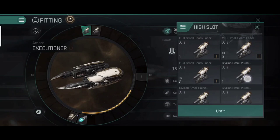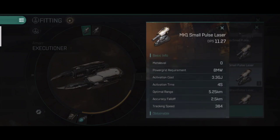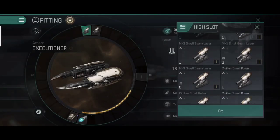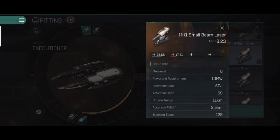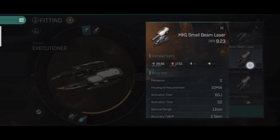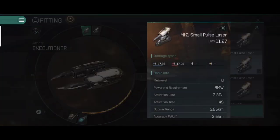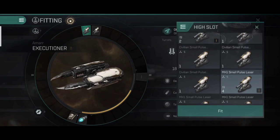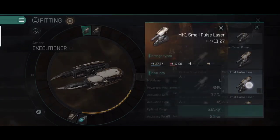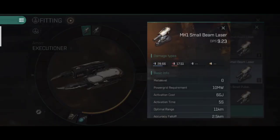Each weapon system has two different categories. I have an MK1 small beam laser and an MK1 small pulse laser — what's the difference? The small pulse laser has an optimal range of 5.25 km and a DPS of 11.27, whereas the small beam laser has an optimal range of 11 km and a DPS of 9.23. The main difference is optimal distance: with pulse lasers you fight in close range, and with beam lasers you can engage enemies from farther away and stay out of their fire.